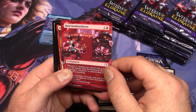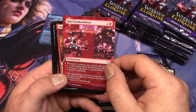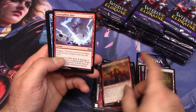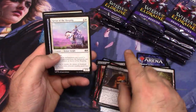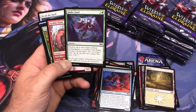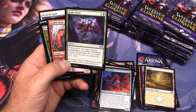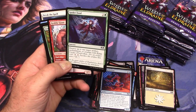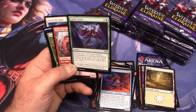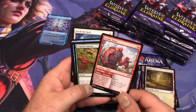Rat Bombardment — it's got a cute art style but the red really pops, so I like it. Spider Food? What do spiders eat? Spiders eat anything. Destroy up to one target artifact, enchantment, or creature with flying — create a food token. Spider Food... you destroy something and you create a food token, so you're going to eat it? You're going to eat the purported spider food? I don't think that card will ever be in my deck.